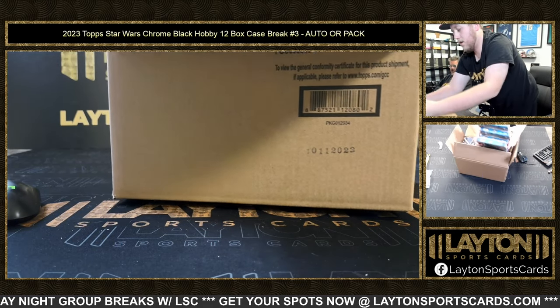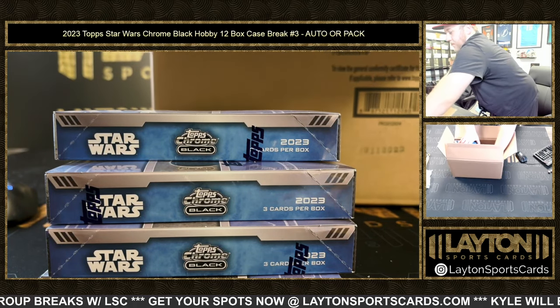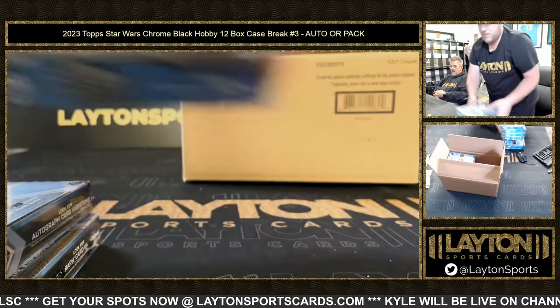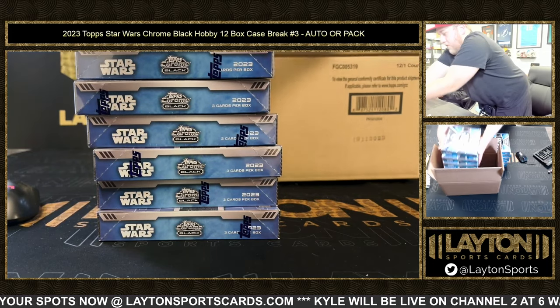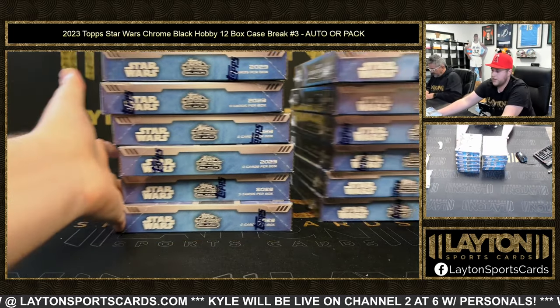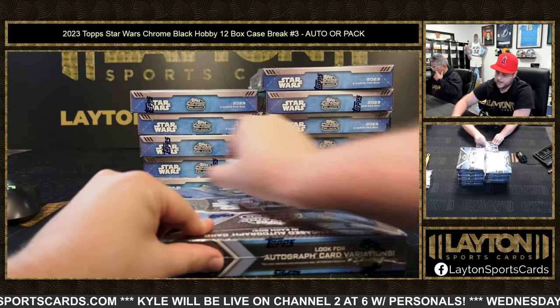Boxes one through four right there, five and six on the bottom. We'll do one through six and then seven through twelve. Starting with box one — Francis D has auto one, Greg M has pack one.